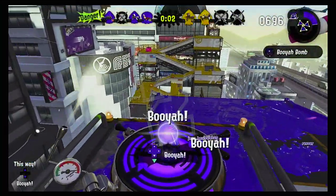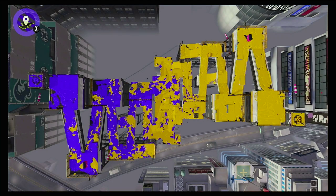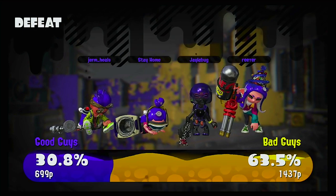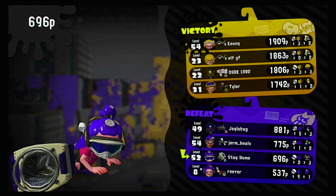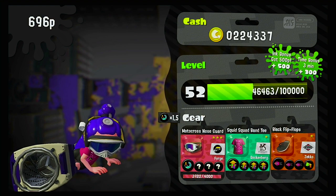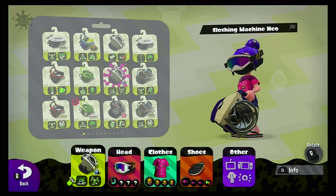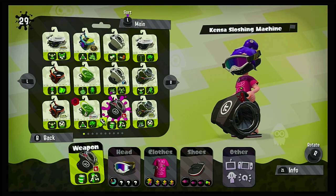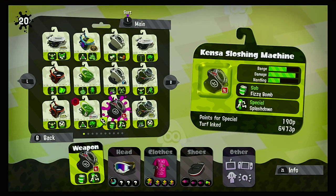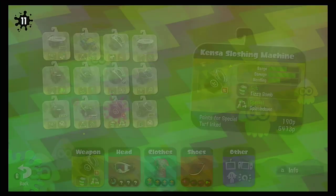We're going to lose this match too. Booyah — did we win? Please. I don't think we won — yeah, we definitely didn't win that. It's okay. Sloshing Machines are not great, but let's move on. Now I'm going to be showing you the Neo Sloshing Machine, which is actually great. It's got Fizzy Bombs and Splashdown. Splashdown is pretty good, and Fizzy Bombs are actually okay for getting kills — pretty great actually. I got some amazing kills with them in ranked.